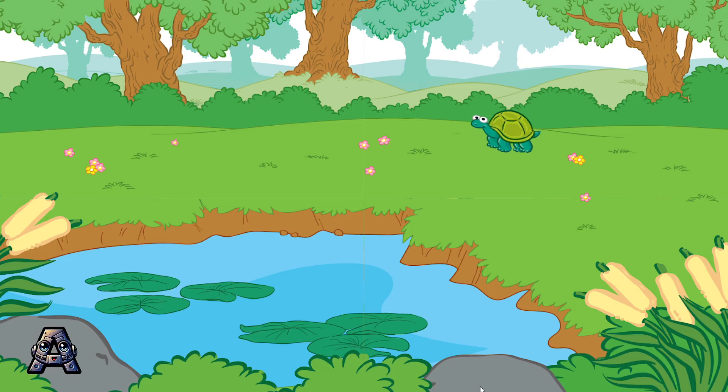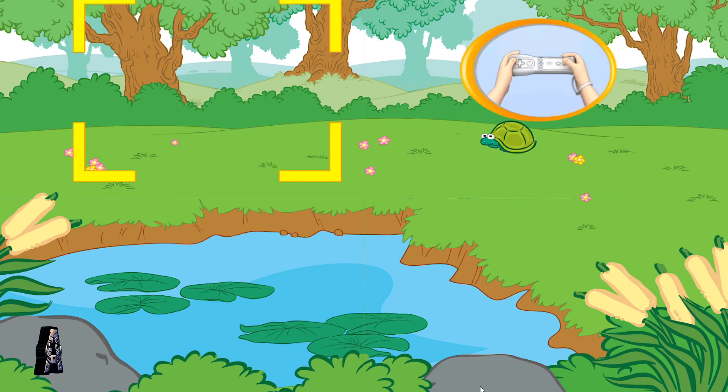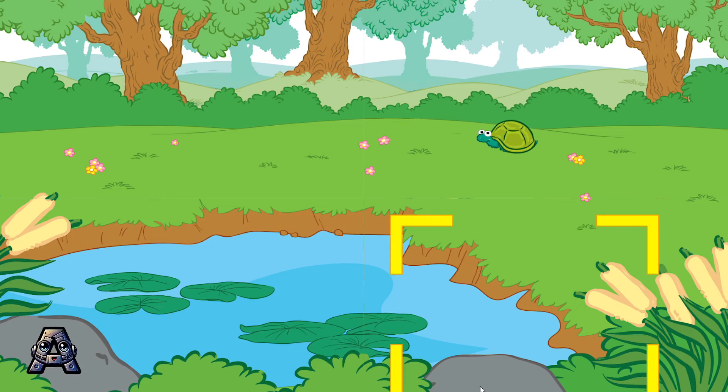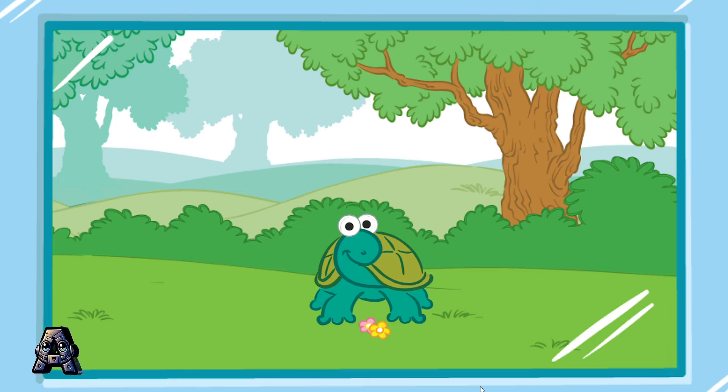To take a picture, tilt your Wii remote back and forth, and then press the 2 button. A tired, timid turtle! Let's take a picture of another animal!